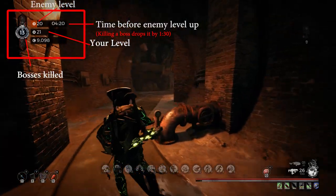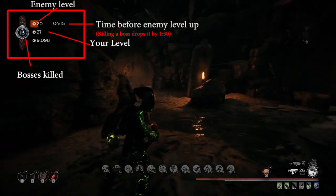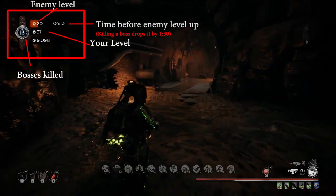The time you have is based on your difficulty, so harder difficulties have shorter time before monsters level up. Also on Nightmare and Apocalypse your timer does not pause while you're in the Labyrinth, so it's extra zoomy.